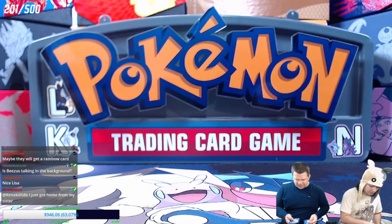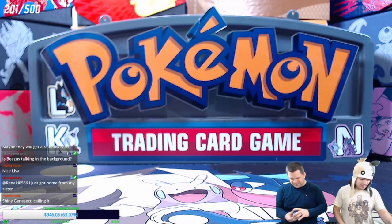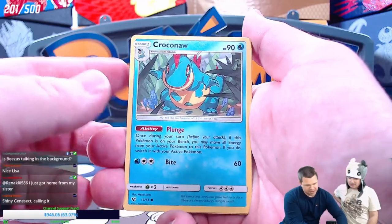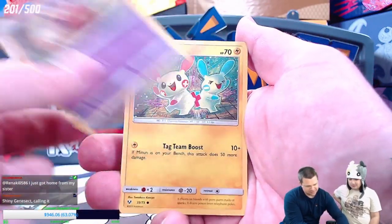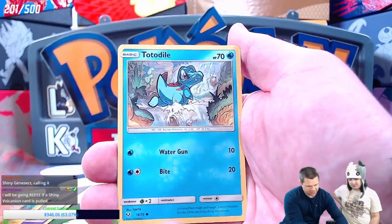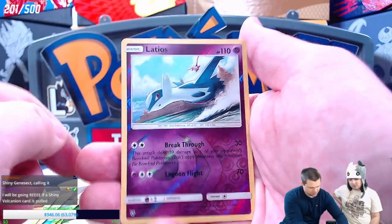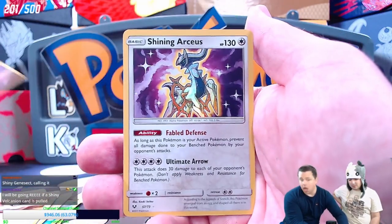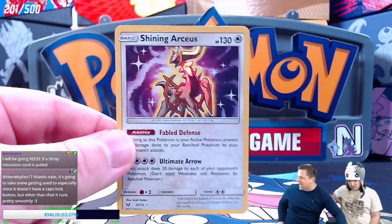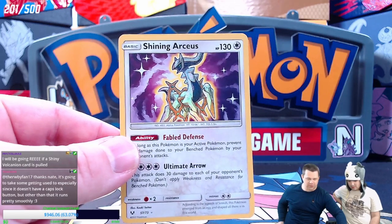This is a Sun and Moon era set so it does have energy in it. Shining Legends fell in a weird spot — it was like the first half of Sun and Moon. We've got Croconaw, Jynx, Plusle with Minun, a holo, Torchic, Totodile, Lily, Pokemon Breeder, Ultra Ball, a reverse holo Latios — and right off the bat we start off with a Shining Arceus!